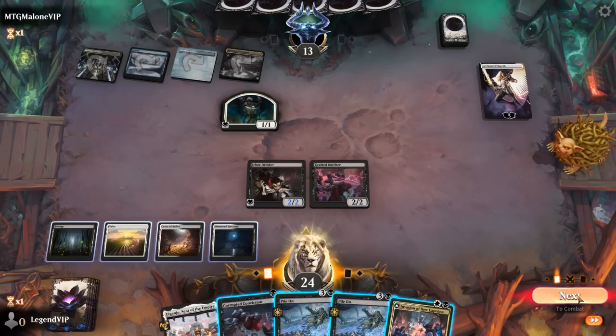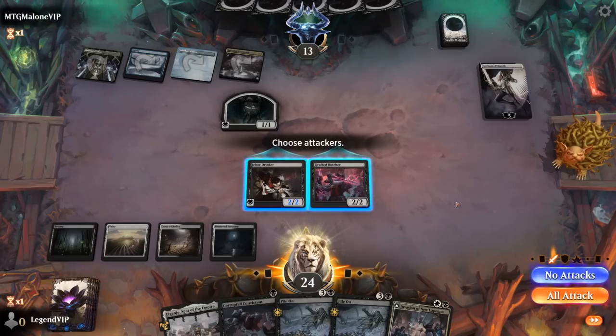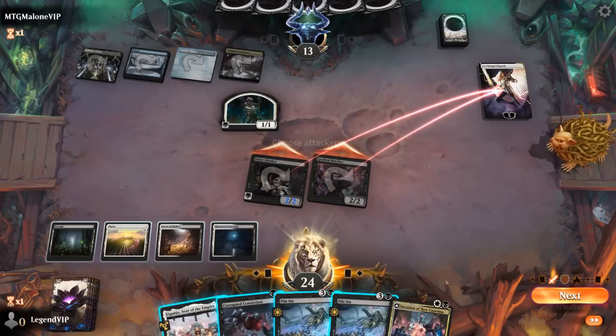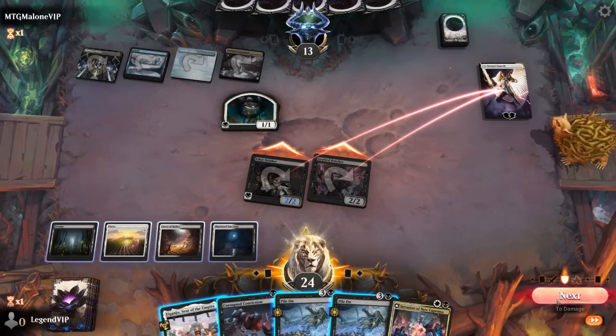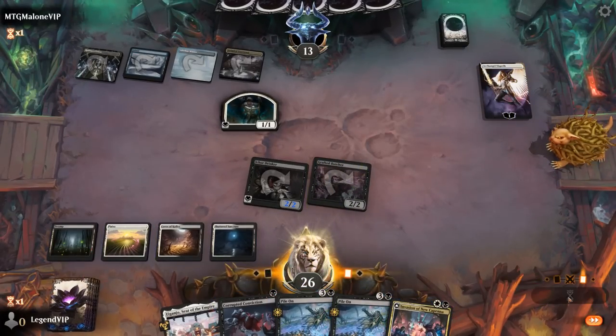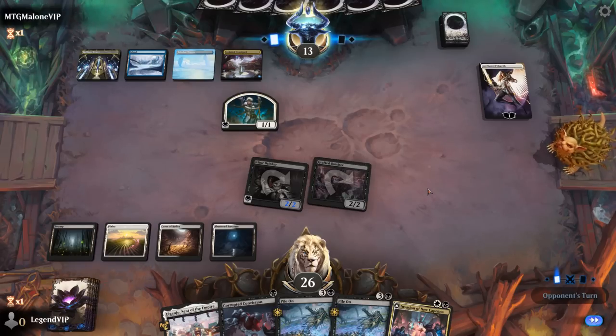Let's just go face. Racing the 1/1 lifelinkers can be kind of annoying. That's not really what we wanted to see. We'll hang onto Pile On and maybe kill a creature they play next turn.